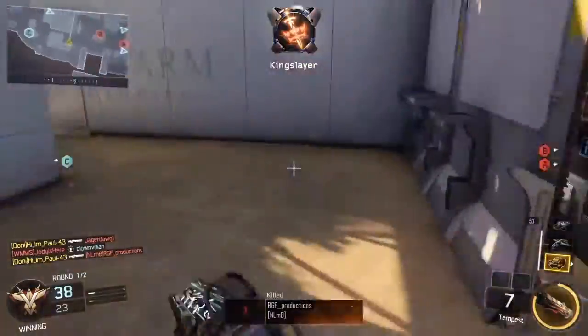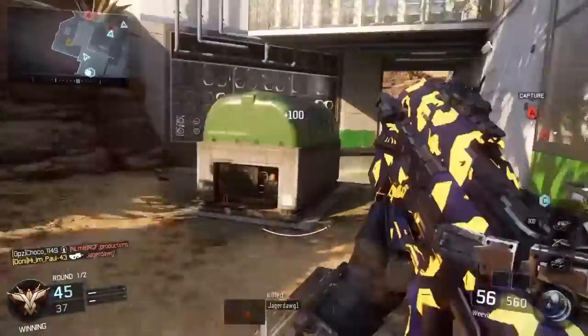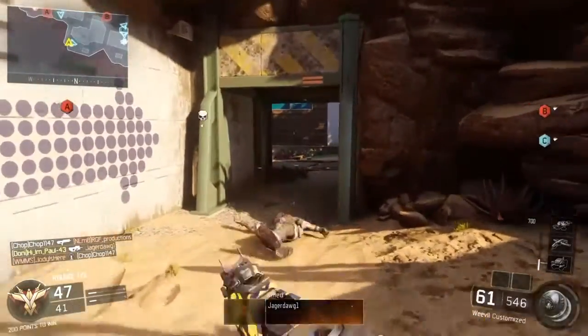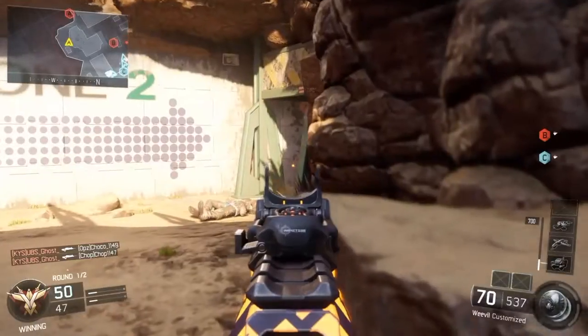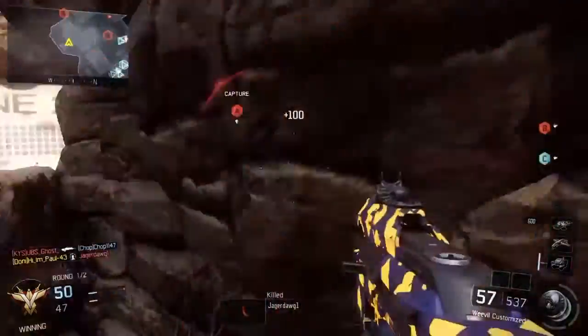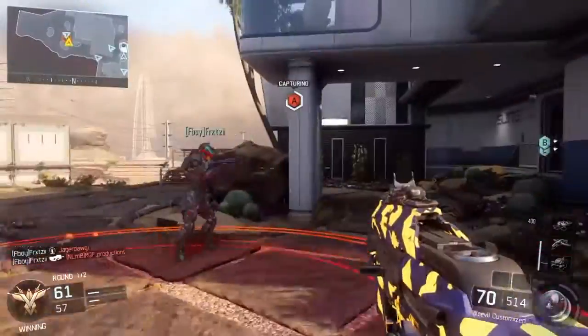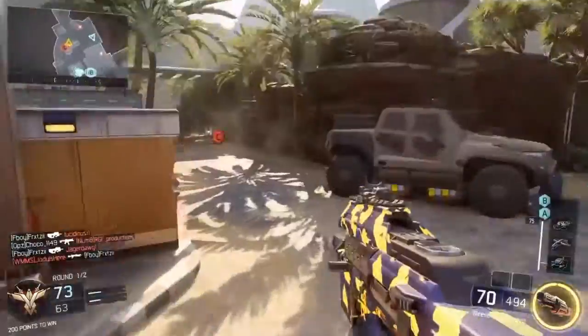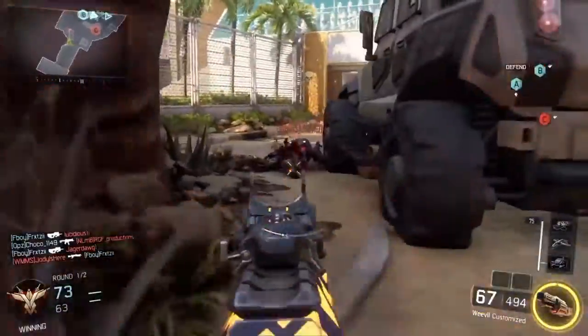Now on this class, for most of my guns I usually keep around the same perks from class to class. On this I am running Ghost because I like to stay hidden off the radar while I flank, and I'm using Fast Hands because I like to get my gun up quickly.